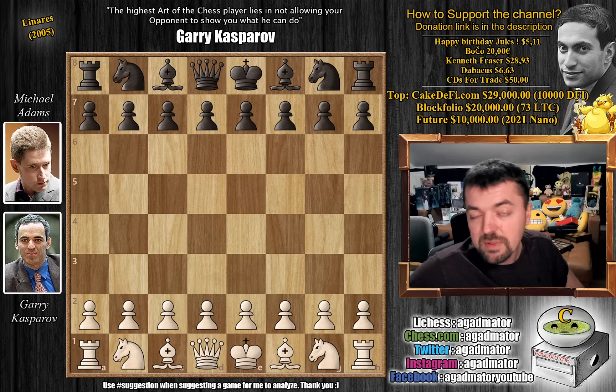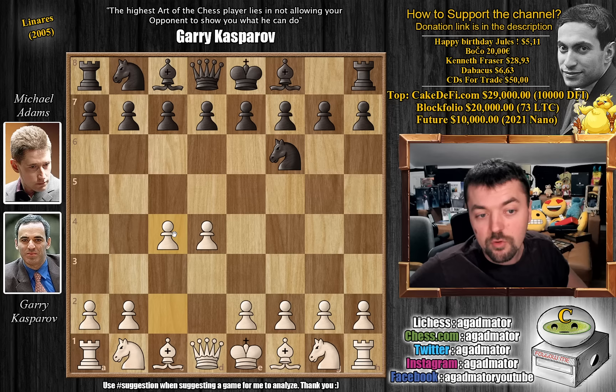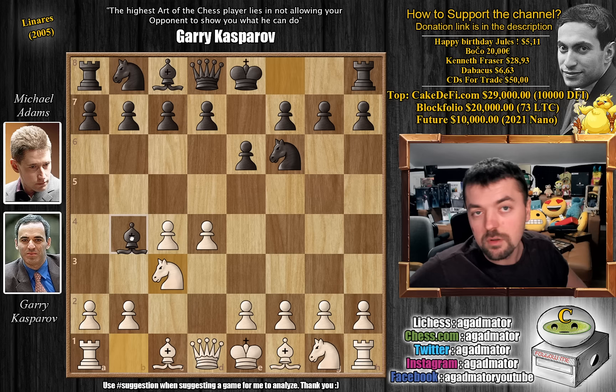Kasparov has the white pieces. This is round 4. We've seen how he defeated Pakovejo in round 3. Kasparov opens with pawn to d4. We have knight to f6 by Adams, c4, e6, and now knight to c3, inviting the Nimzo Indian — and that's exactly what Adams goes for. So we have bishop to b4, the Nimzo Indian defense, and queen to c2.